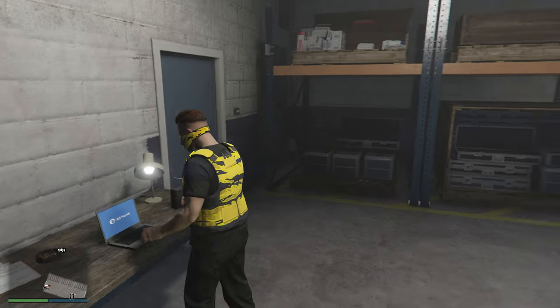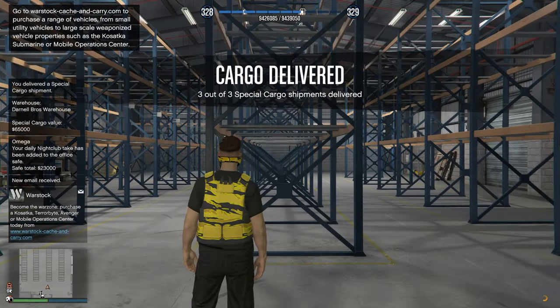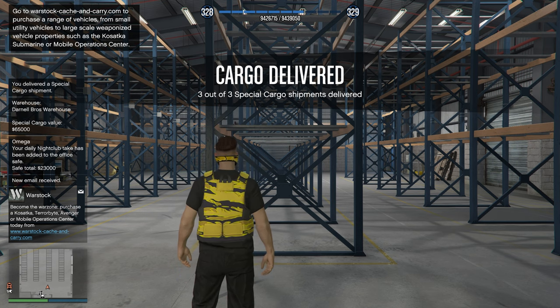Looking at the laptop, we've now got five crates in total. We can sell five for $65,000, three for $36,000, or one for $10,000. I want to get at least one more crate so I can go three at a time and earn a bit more RP. We got additional RP for delivering the cargo, and now it's time to sell.